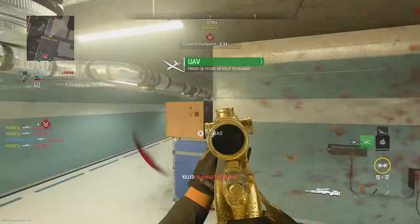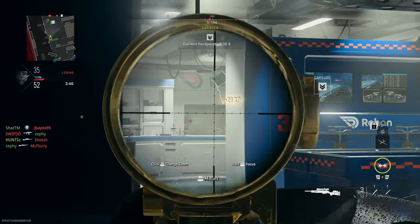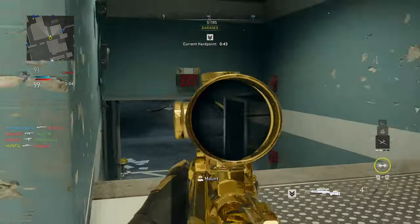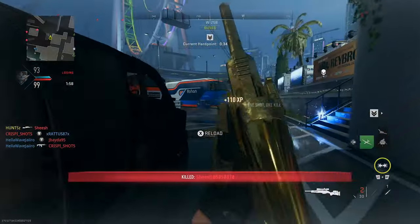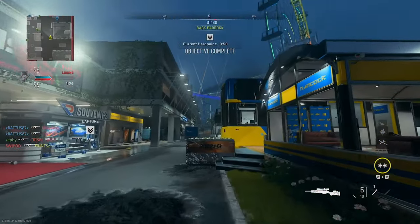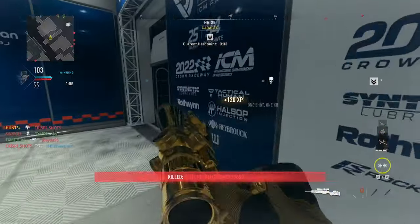UAV standing by. UAV ready. Requesting recon flyover — UAV is on station. Contact. Locating direct charge point, get ready. Flash it, flash it. Forming the AO. Confirming next. Car point relocated — secure the target area. Changing marks, UAV is being fueled. Flaming online.